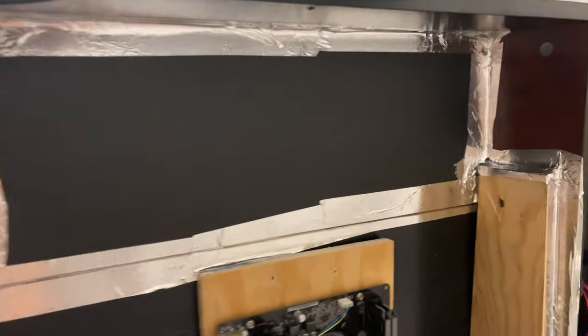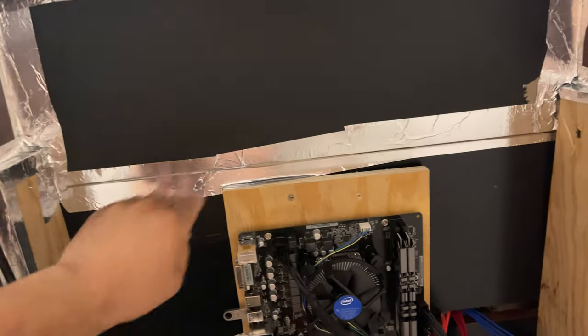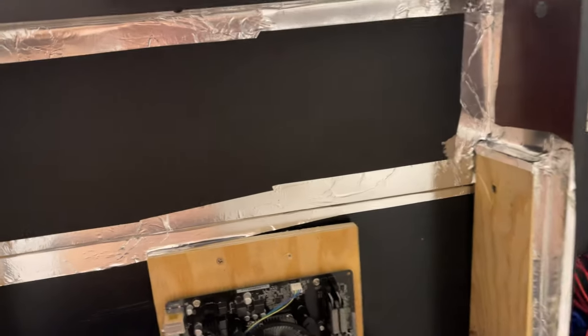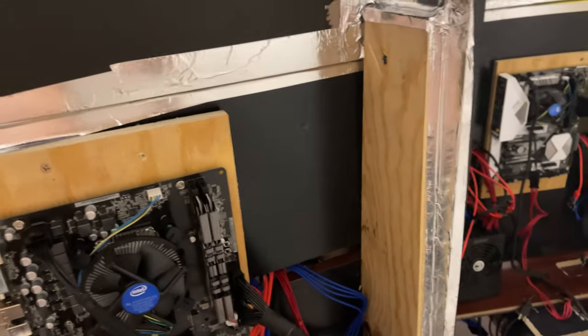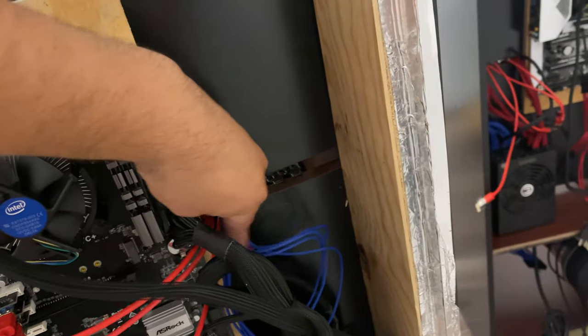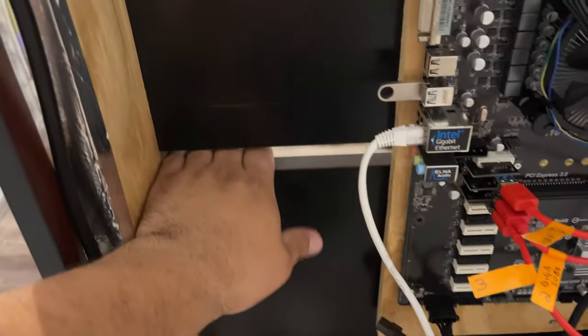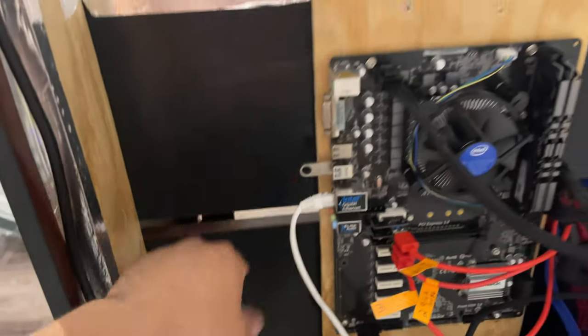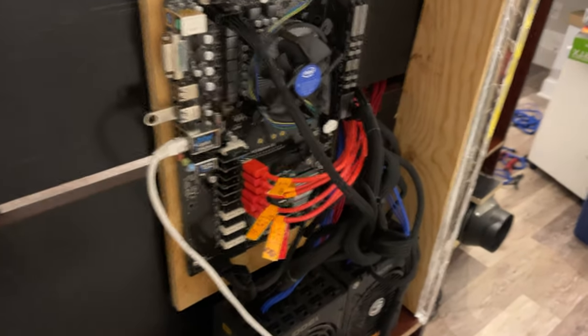What I did to the back of the mining tower this time is seal it all off with HVAC tape. I sealed off everything except where the wires go through, and once I have all of them I'm going to move them to one side and seal that off as well. That way everything is pretty much a vacuum where the cards are, so the airflow is going to be improved significantly.